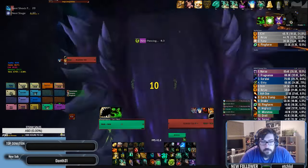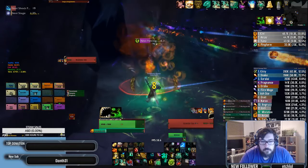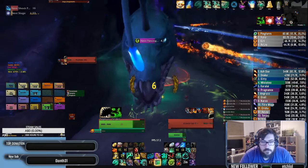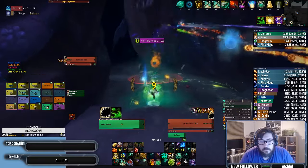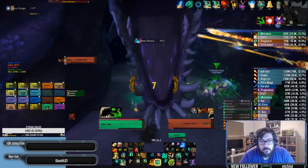Moving right along to the Blackwater Fish, I'd like to say nothing changes for tanks except for the slight increase of damage. Our usual tank swaps are around nine to ten, however if you're the off tank and you need a heal, just turn early.